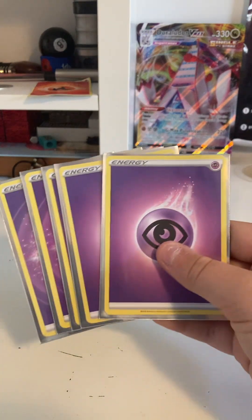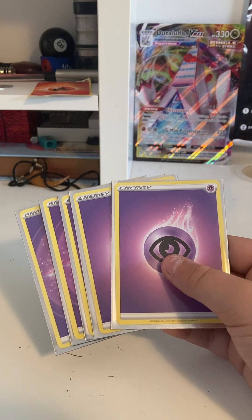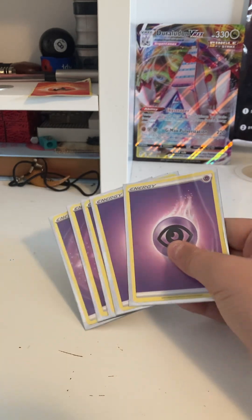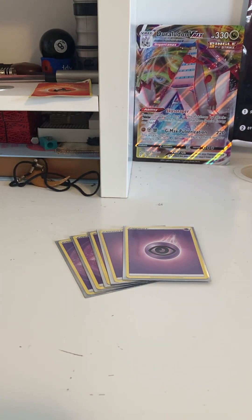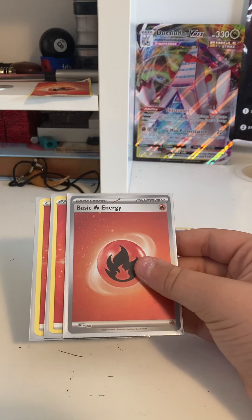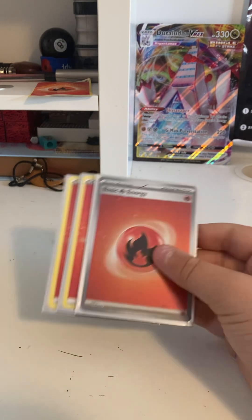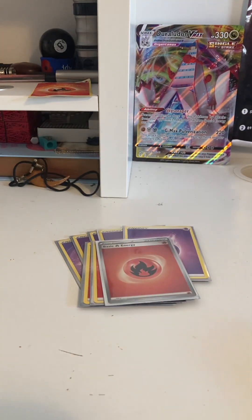For the energies, we've got five Psychic, just for putting them on Dragapult and also fueling Xatu's ability, because we want a lot of them to be able to use Xatu. And then you've got three Fire, because you can Earthen Vessel them out — they're not used for the Xatu, so you're not going to be using them too much, and they're just kind of put onto Dragapult.